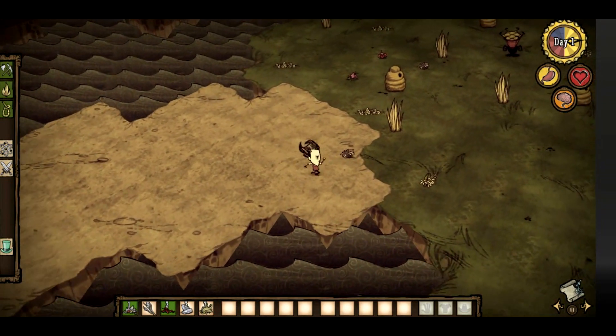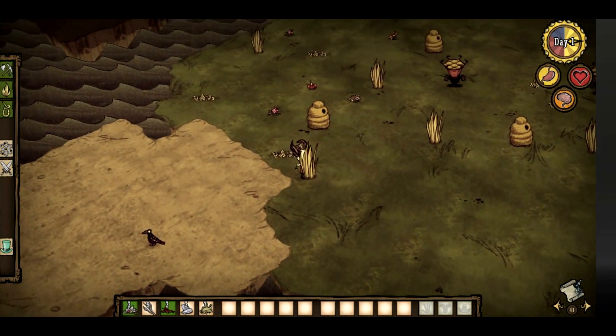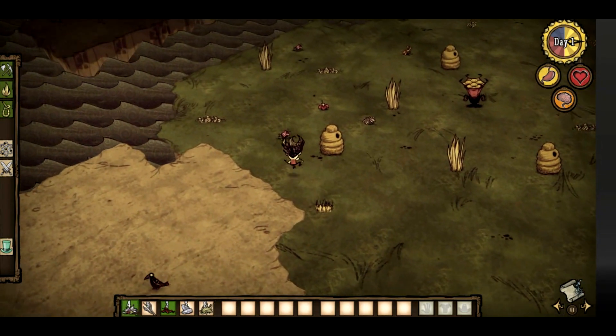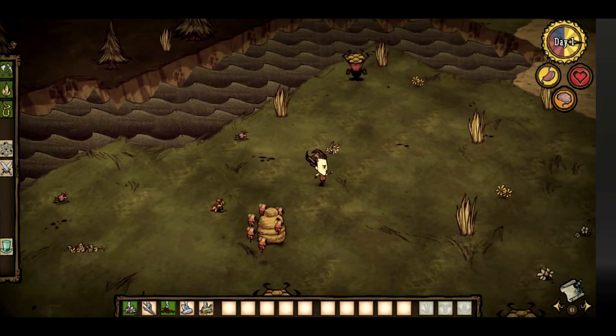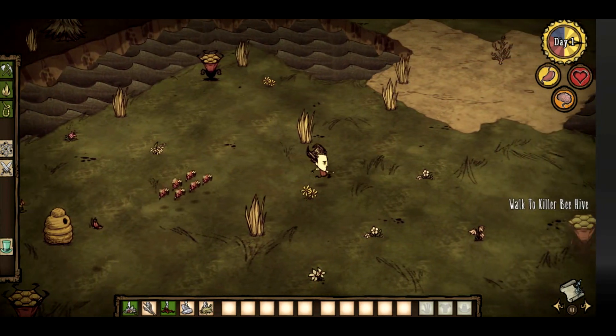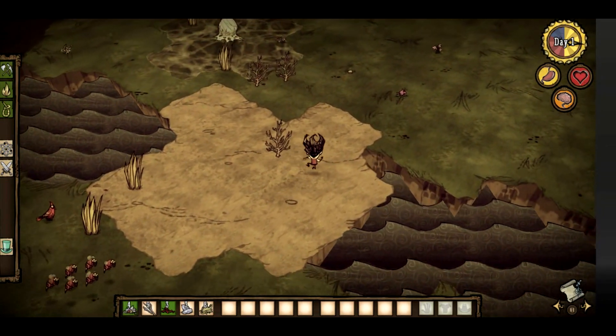Got some flowers. Oh, that looks like an evil, evil nest. I don't know if I want to go over there. Oh no, I don't want to do that. Killer beehive! That's what that is. Yeah, it's definitely not something I want.